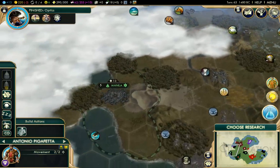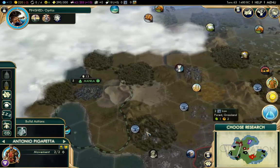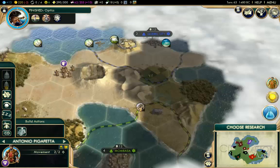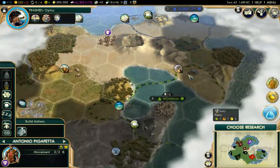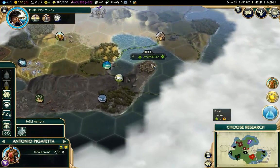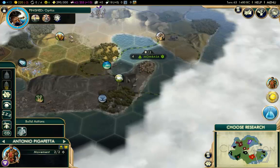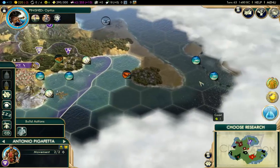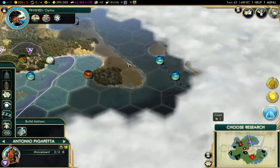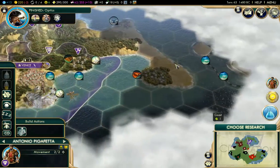Just to the south of Kathmandu we also have Manila, which has a bit of iron nearby — that could be pretty handy. And also the other end of the island we've got Quebec, which is surrounded by desert, and Mombasa as well, which has some sheep over there. There's also one city-state I haven't met yet, so I'll go over there and say hello and see if they've got some good resources — maybe we could send our Merchant over there instead.